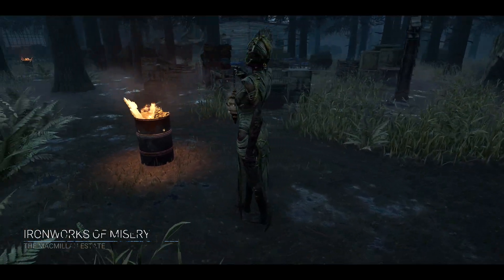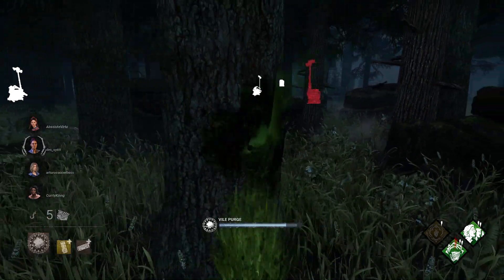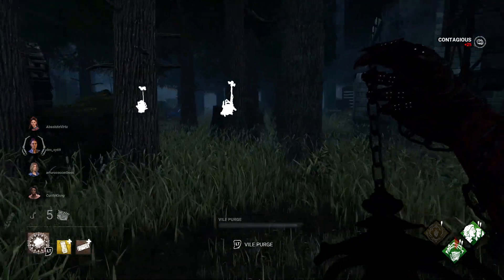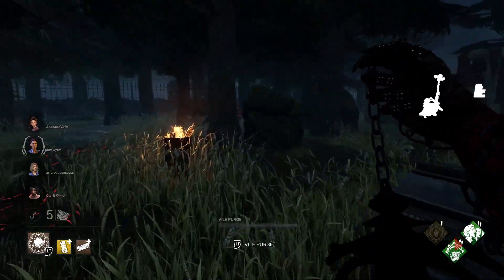Moving on to strategy to get the Merciless Killer rating — the main name of the game when using the Plague is to try to keep all of the survivors as infected as possible. On your way to finding the first survivor, make sure you use your Left Trigger special ability on any interactable objects along the way, notably generators.